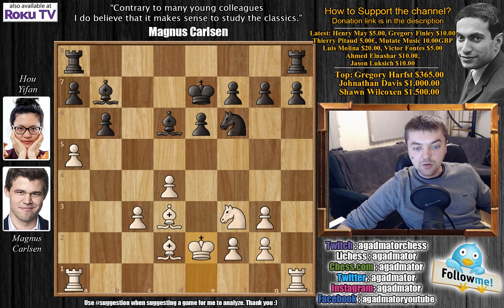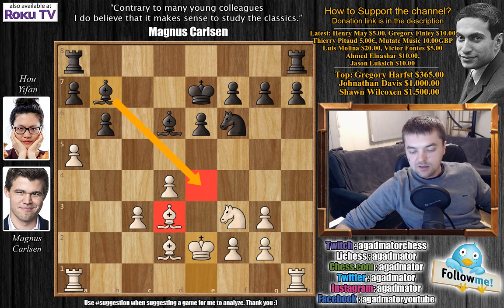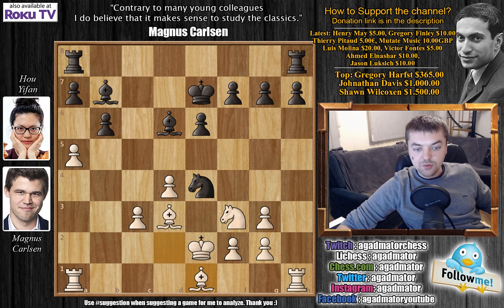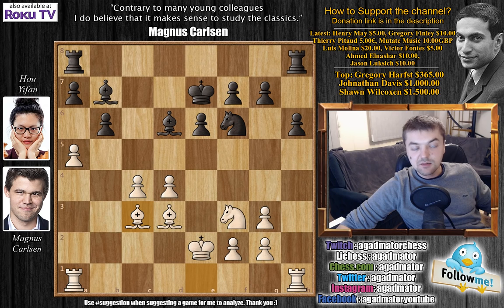King to E7, we have King to E2, connecting Rooks and also adding more protection to the Bishop on D3, since Yifan could have some ideas of playing Bishop to E4. So Knight to E4 by Yifan, Bishop to E1, not allowing Yifan to grab the Bishop pair. H6, we have C4 now, making room for the Bishop on C3 when the Knight moves from E4. Knight to F6, and Bishop to C3 now. We have Bishop to E4 — now that King to E2 move does look very useful.